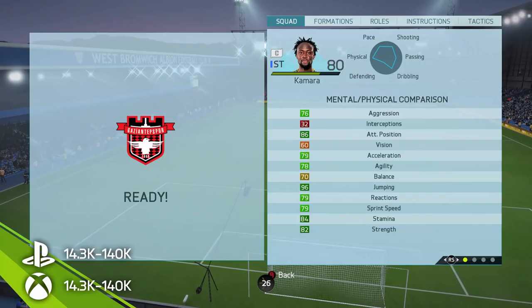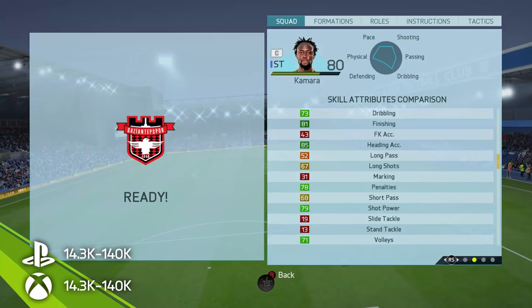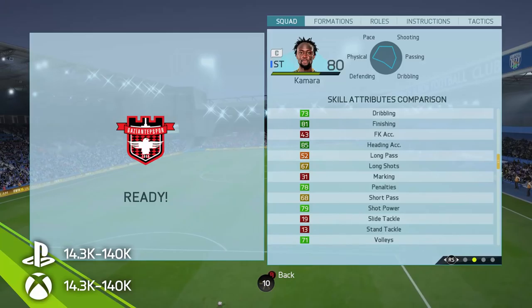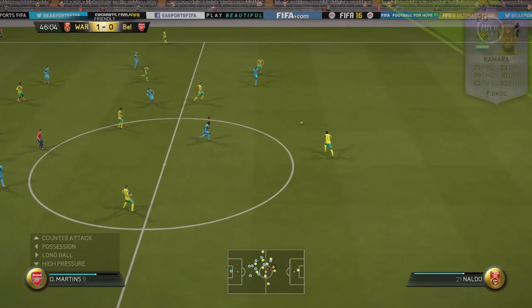Looking at his in-game attributes here on the screen: 86 attack positioning, which is pretty damn good; 70 balance, which is okay — we will talk about that later in the review; 96 jumping, which is absolutely incredible; and 82 stamina, which isn't too bad at all. Looking through the skill attributes, the only stat that stands out is that 85 heading accuracy, which if you like to cross should be quite appealing, because not only does he have 85 heading accuracy, but he's got 96 jumping, stands at six foot two, and has good positioning — he's going to win plenty of headers.